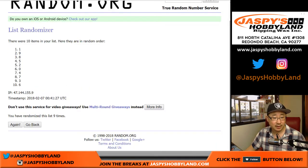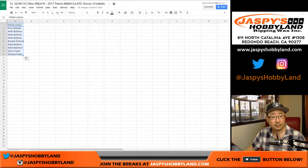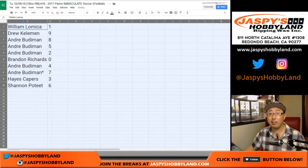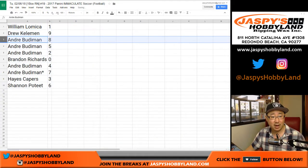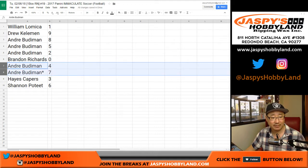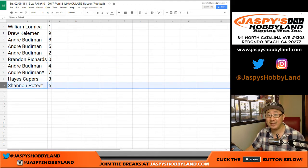All right, after 9 times — there's 9 right there, 1 down to 6. William, you have the number 1. Drew with 9. Andre: 8, 5, and 2. Brandon Richards, you've got spot 0, so any and all redemptions go to you. Andre with 4 and 7. Hayes with 3. Shannon with 6.